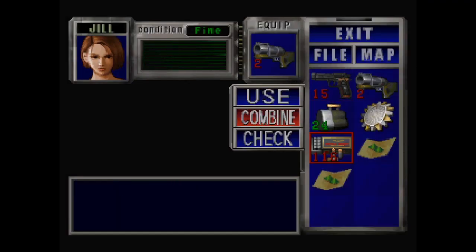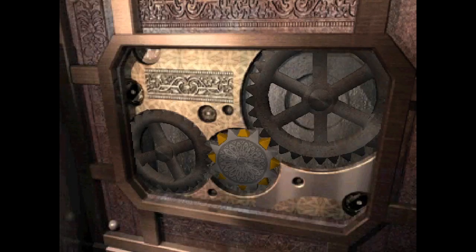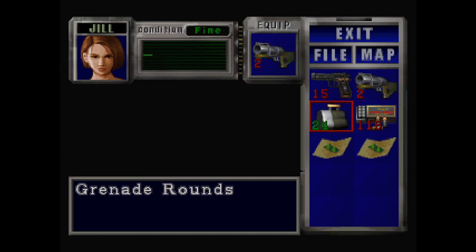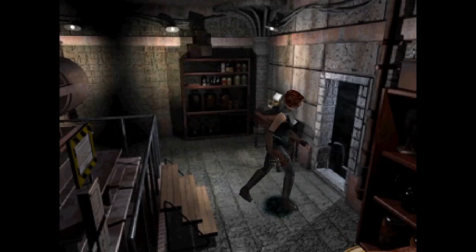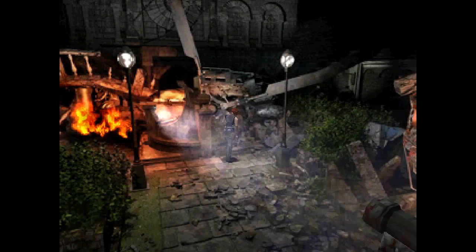I bring two green herbs just in case because we're going to have a mandatory Nemesis boss fight, and this for me was the scariest part of the game in terms of a potential choke point. But it wasn't nearly as difficult as I thought it would be — the strategy I used I lifted directly from carcinogen's playthrough. This is the first time you have no choice but to fight Nemesis and he's using a rocket launcher, which can be kind of tricky dodging.